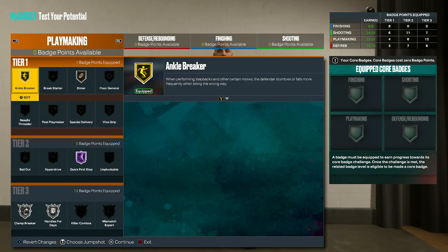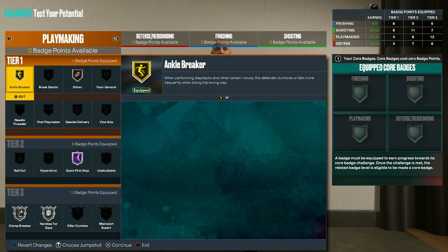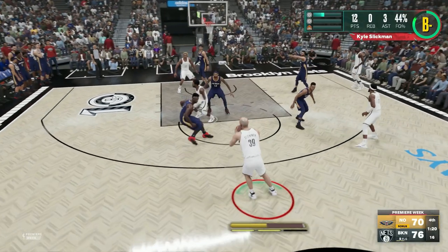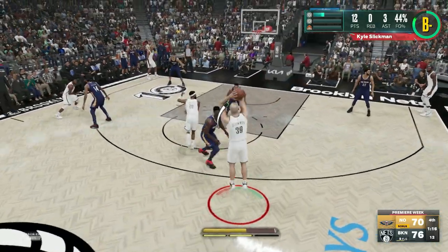For playmaking, focus on badges that increase your ability to get away from defenders and drive into space. For next-gen, go with gold ankle breaker, bronze dimer, hall of fame quick first step, silver clamp breaker, and silver handles for days. Then for old-gen, go for gold ankle breaker, silver clamp breaker, bronze dimer, silver floor general, and silver handles for days.